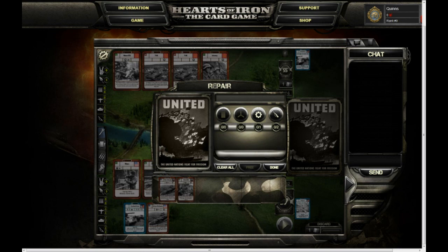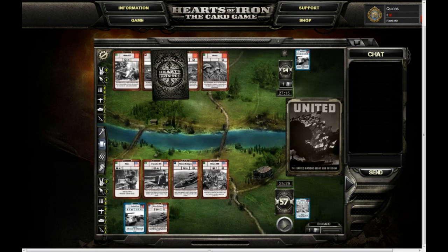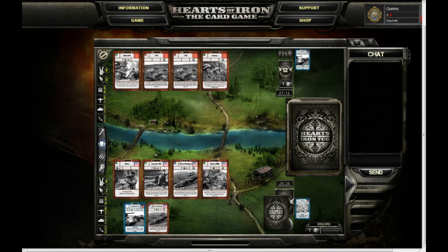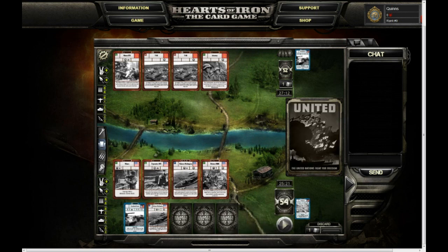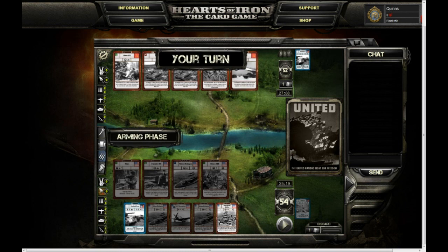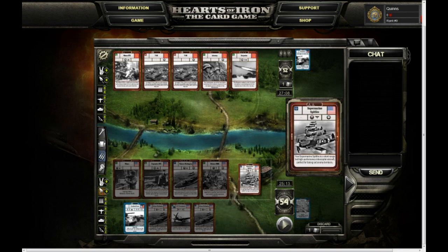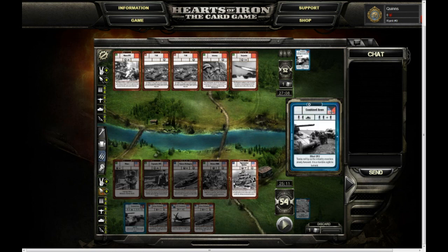Something you'll find that happens in Hearts of Iron the card game is that when one player starts blocking superior forces, they'll have to spend all of their factory points on simply repairing units while the other player continues to build more and more troops. You're going to have to get clever if you don't want that to happen to you. Dive in with the starter decks and get your ass kicked a few times. And remember: if the game ever seems to be hanging, you've probably just not clicked the end turn button yet. Good luck!